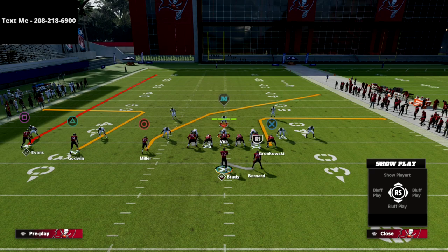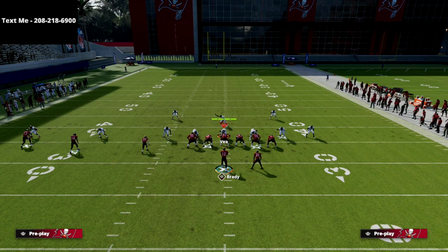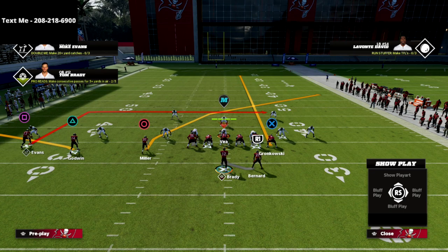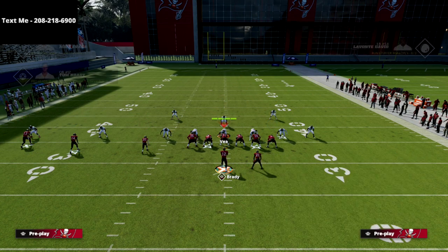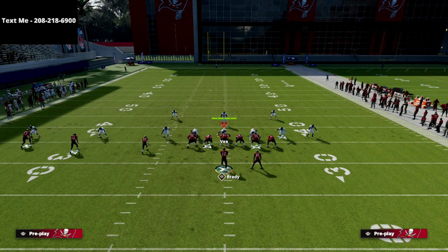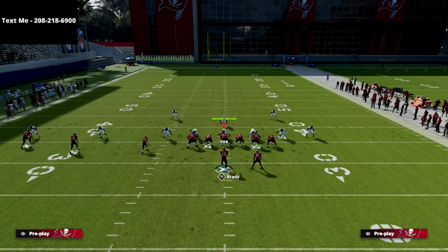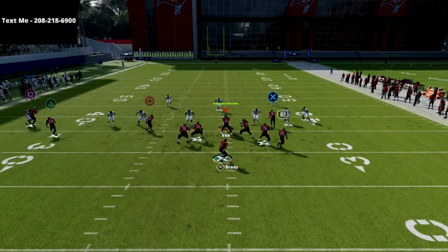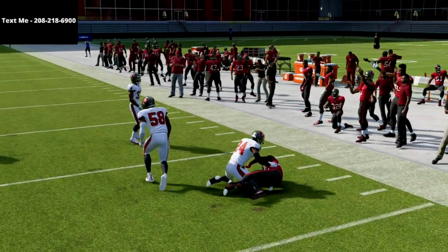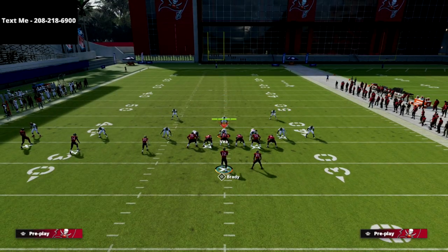We're going to break down PA Counter Go. We'll streak the X receiver, streak the tight end, and put an option route on the running back. If you don't like the option route, my favorite route in Madden right now is the table route — you can put that out there as well. I just want to show you the spacing you're going to get on this play.